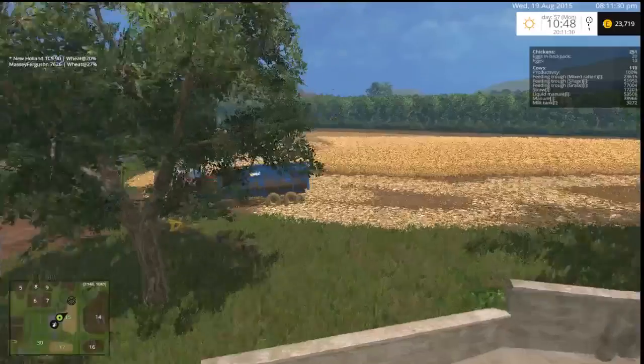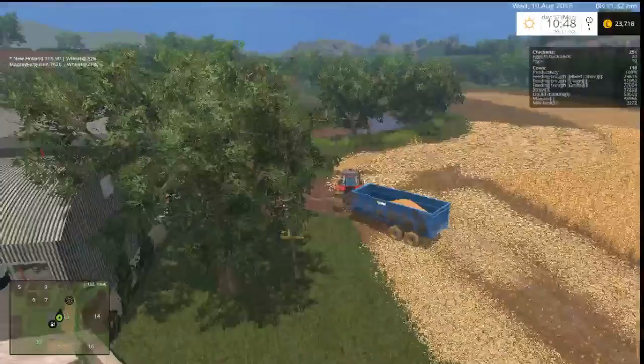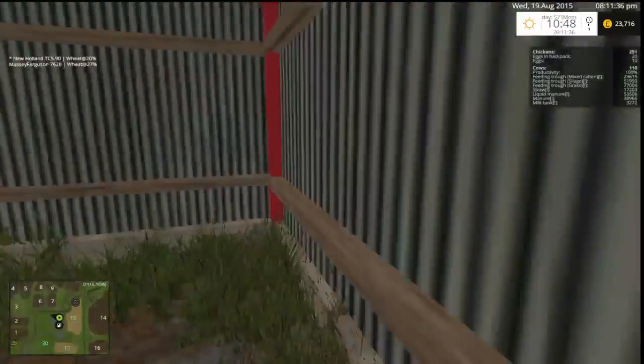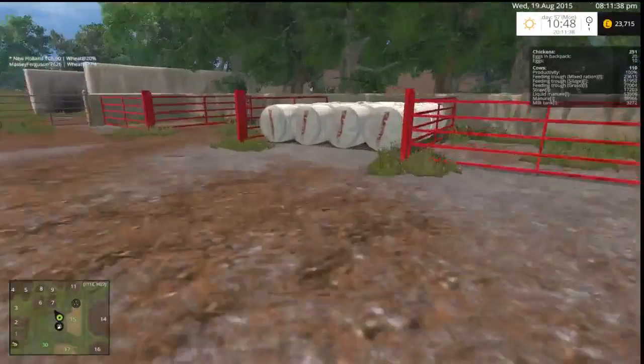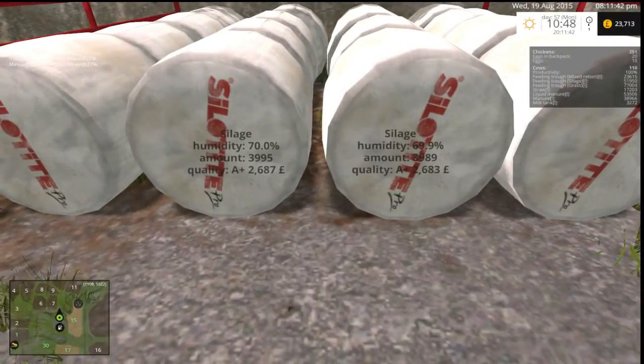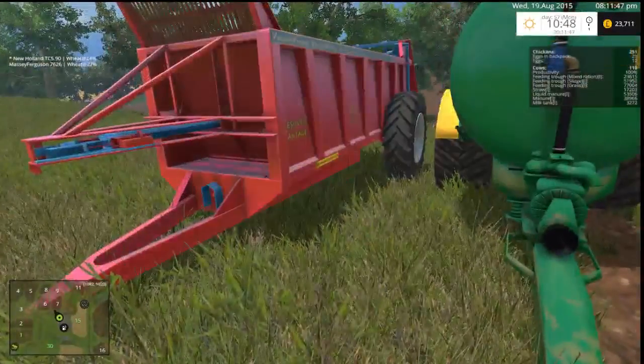So, we've got some harvesting going on here. I've brought the muck spreader home. The silage bales, as you can see, are stacked two by two. They are all pretty much ready to be used at some point. We will use them. Muck spreader's here.